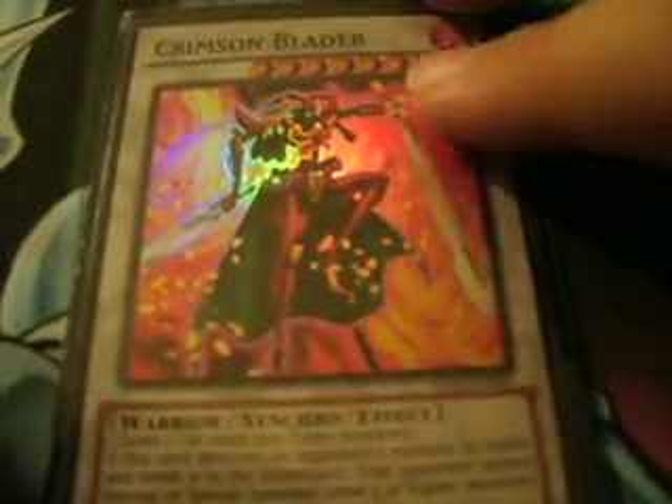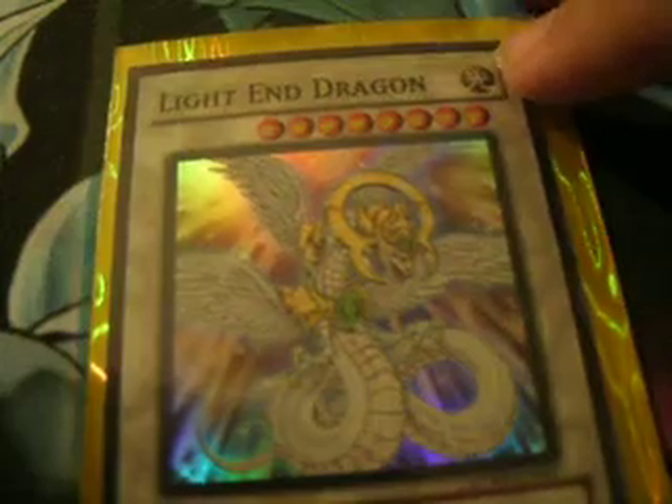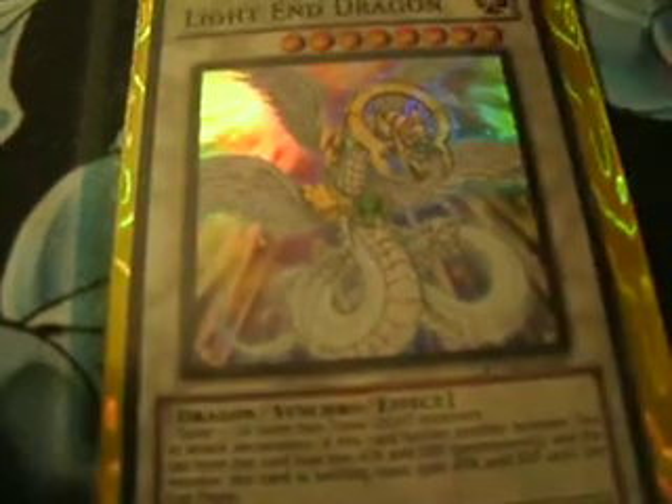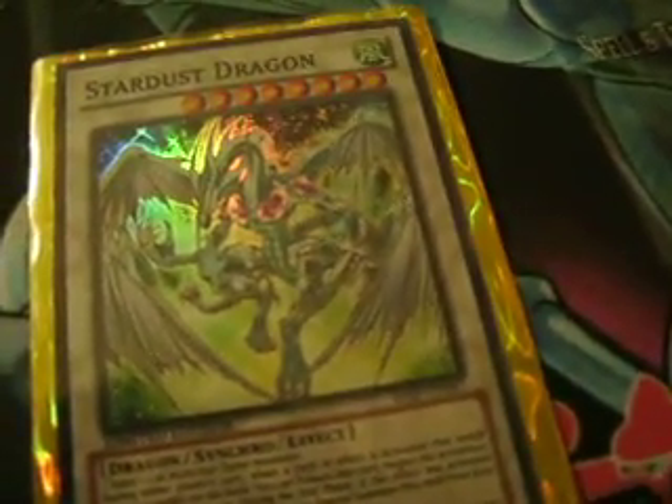Now the extra deck, starting with the synchros that Vylon Prism gives us access to. Crimson Blader — Level 8 synchro, good way to stop Dragon decks and other decks that run Level 5 or higher monsters. Light End Dragon — mainly because it's a Light deck, gives you access to this card; decent effect that reduces an opponent's monster's attack by 1500 when it battles while Light End Dragon itself loses 500 attack. Scrap Dragon — Level 8 synchro, good way to pop cards. Stardust Dragon — Level 8 synchro, good way to get around things.